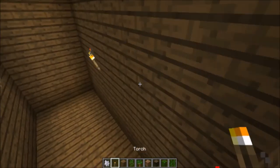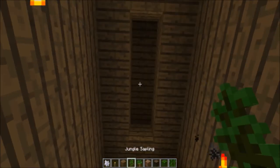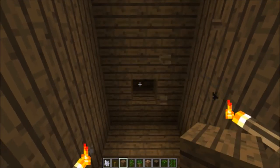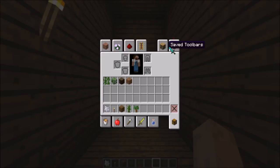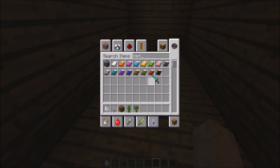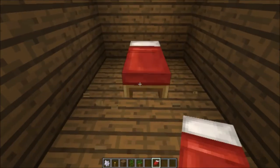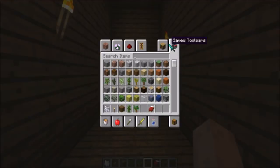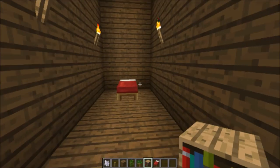You know what I mean, guys? Let's actually just fill this in here, so then it's just like that on the outside. This could be the bedroom, so let's get a bed and put this right here against the wall. Maybe we could have like some bookshelves.